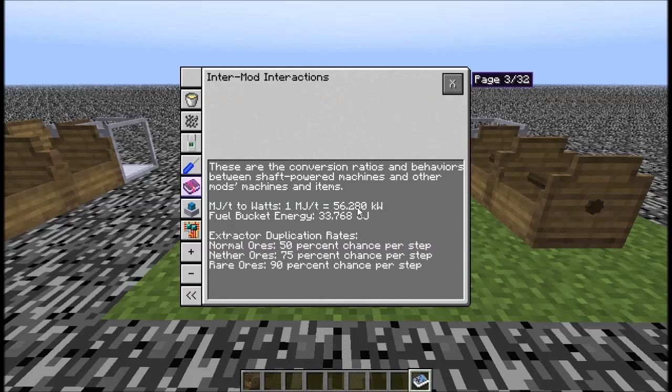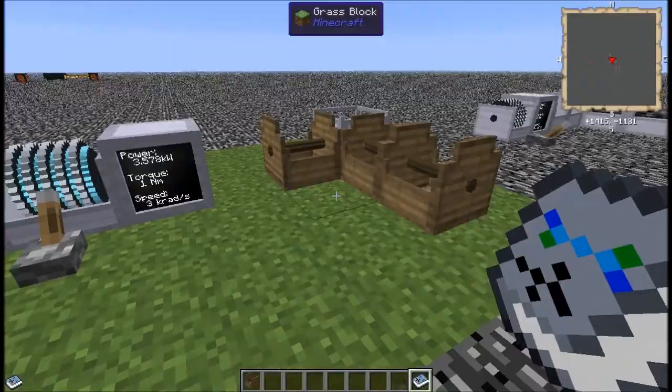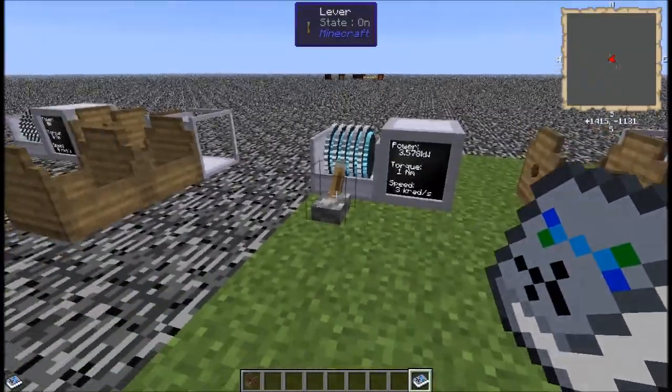The wattage can translate directly to Minecraft joules or redstone flux. One Minecraft joule is 10 redstone flux, so you just move the decimal over one. But 56.28 kilowatts is equivalent to one Minecraft joule or 10 RF. So that can translate directly into other mods using Rotary Craft. But for right now, I'm just going to be working with what's in Rotary Craft.